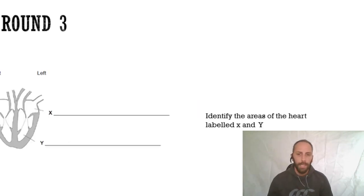Next question is about the heart: identify the areas of the heart labelled X and Y. The heart is broken up into four chambers and it's asking you to label the ones which are X and Y.